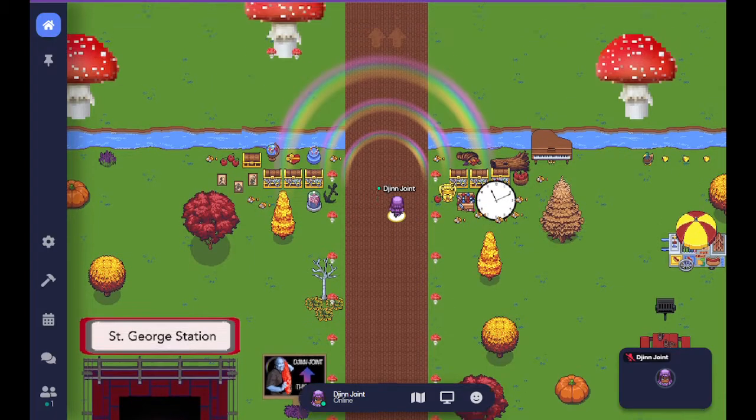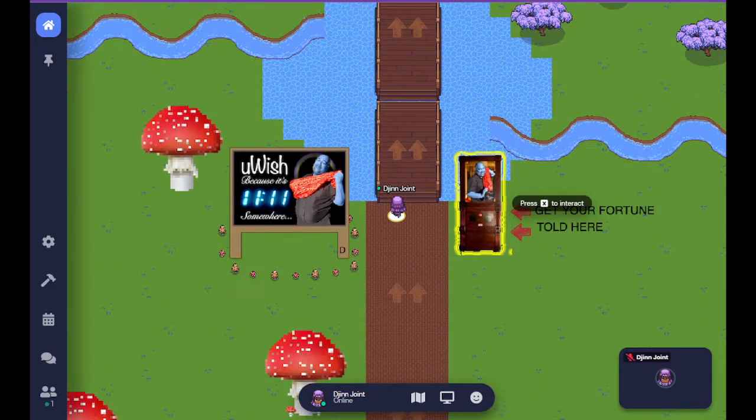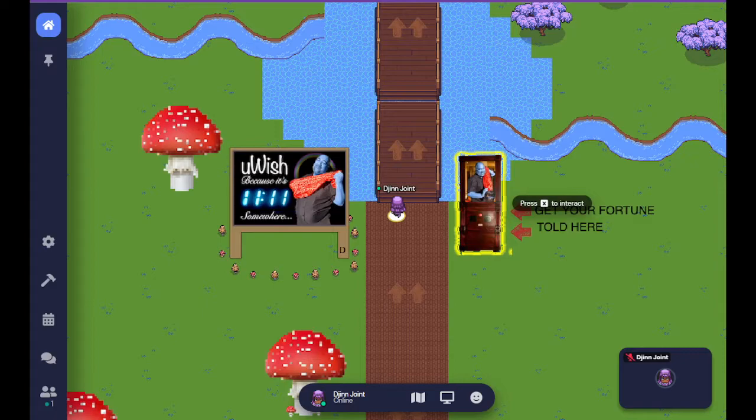We're going to continue up. Because of the way Gather Town works, it divides regions, so technically we're in a different region even though it doesn't look like it — that's just behind-the-scenes code. You know you are close to Gin Joint when you get to a bridge over a lake and river. There is a billboard on the left that says 'You wish, because it's 11-11 somewhere,' and my image is there. On the right, there is a fortune teller.